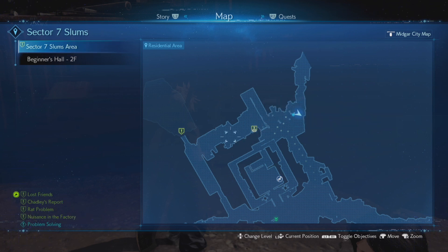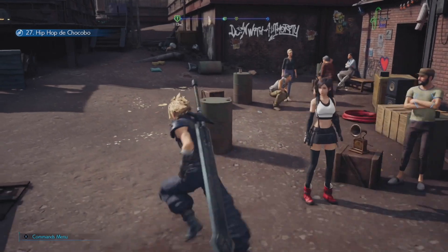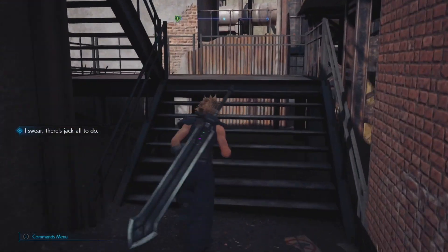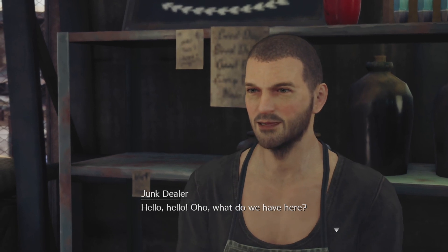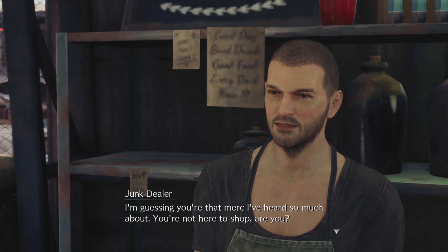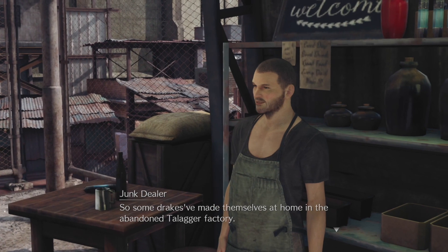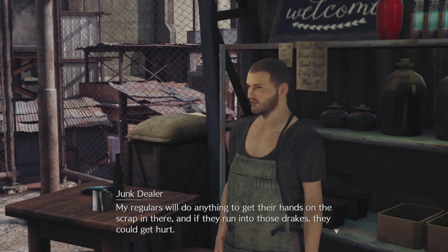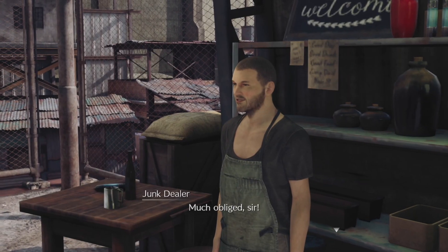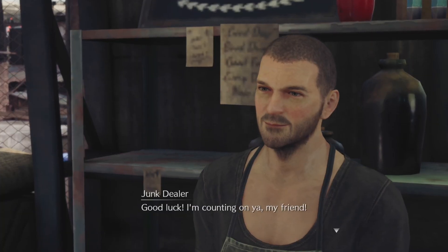We've got a couple of quests to handle - nuisance in the factory and the rat problem. Meeting the scrap dealer: he recognizes Cloud as the merc and explains that drakes have made themselves at home in the abandoned Talagor factory. His regulars will do anything to get their hands on the scrap in there, and if they run into those drakes, they could get hurt. Cloud agrees to handle it - head to the old Talagor factory and talk to Narjan, the watchman guarding the entrance.